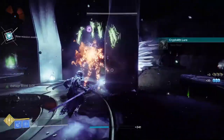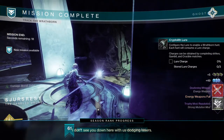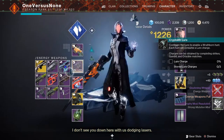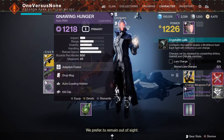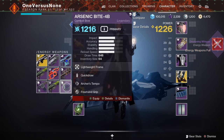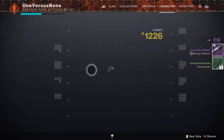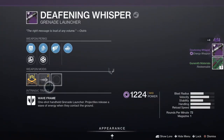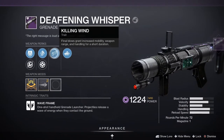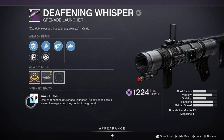There you have it guys — that is exactly how everything works with the cryptolith lure and the season of the hunt. It doesn't seem very complicated; it's just complicated enough to make sure that we get exactly the type of armor and weapons that we want. As you see there, I got the deafening whisper — it is a really cool grenade launcher. Expect a video out on that in the next day or so. A like and a sub would be very much appreciated. I'll catch you guys next time. Thanks for watching.